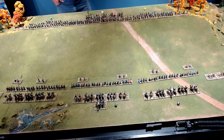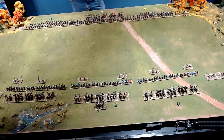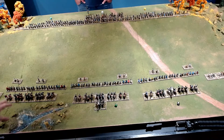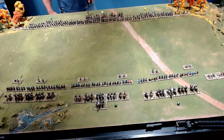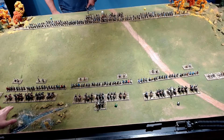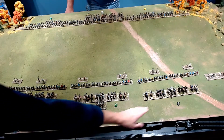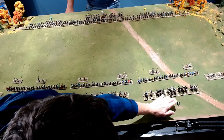Brian has assigned his dice and rolled. We have a one for Bishop Odo's command — though Odo may not have technically been in charge, we use him because he's a colorful character known to be at the battle. William's command gets a four on the green dice, and Count Eustace of Bologna gets a six.